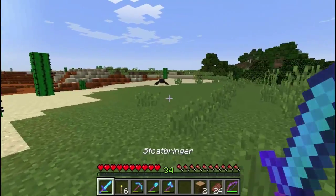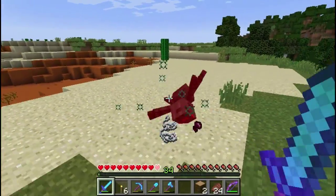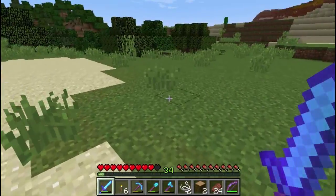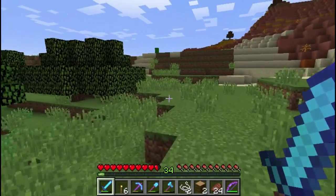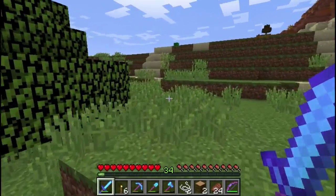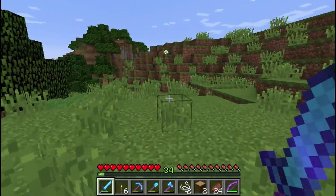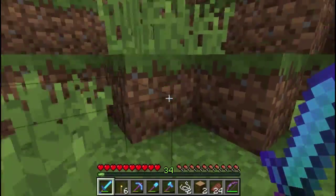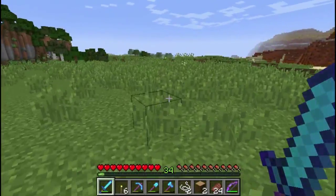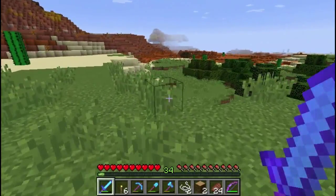Let's just take this spider because I want some string - there we go, excellent. We've got the plains biome over here and I think a tiny bit of flower forest here as well, and trees up there. So I've had plenty of oak and beech, and of course underground resources too. I've got an awful lot of materials to work with.